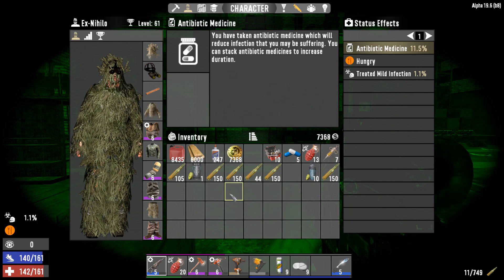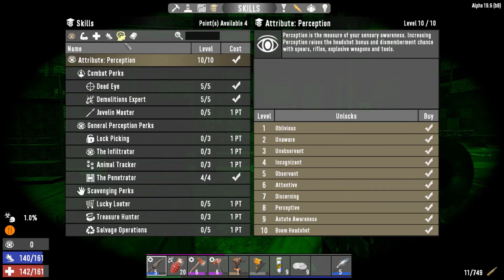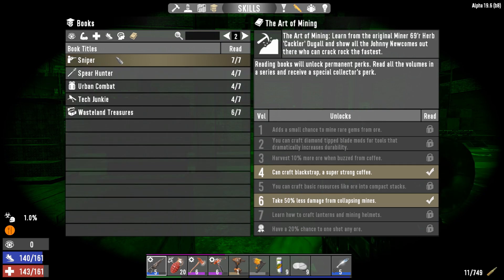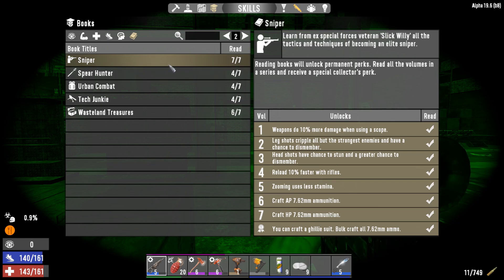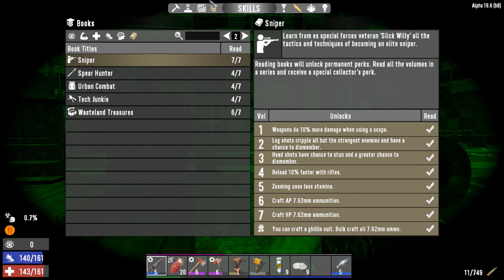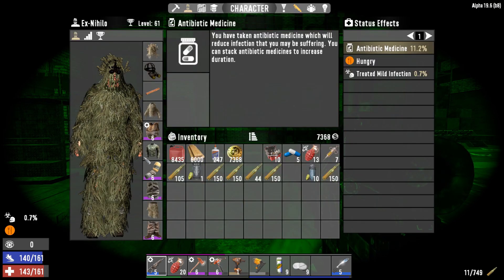Let's go into the talents. The one you want, at least for my build, is right here — you want to get all seven of these. The reason why is that down at the bottom you can craft a ghillie suit, which reduces your visibility. From what I've seen in tests and YouTube videos, it makes a bit of a difference but not an insane difference. So I stacked the ghillie suit with padded armor, and the reason why is that padded armor has a 0% noise increase.